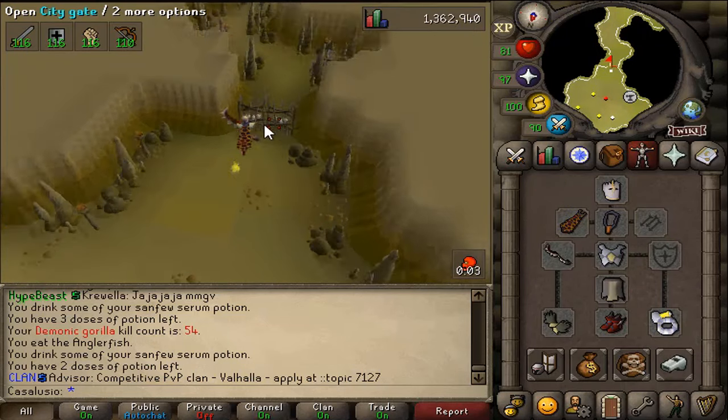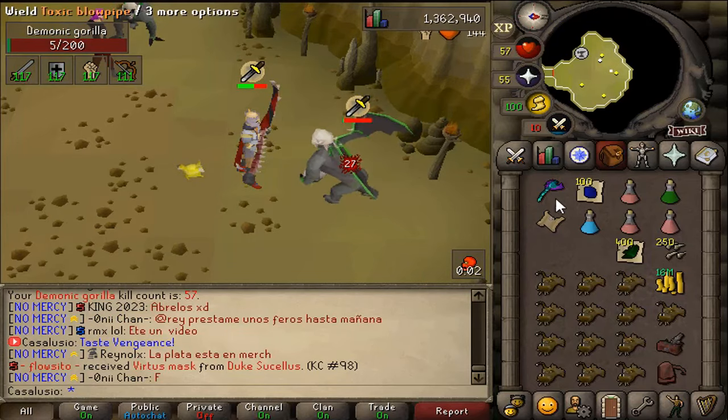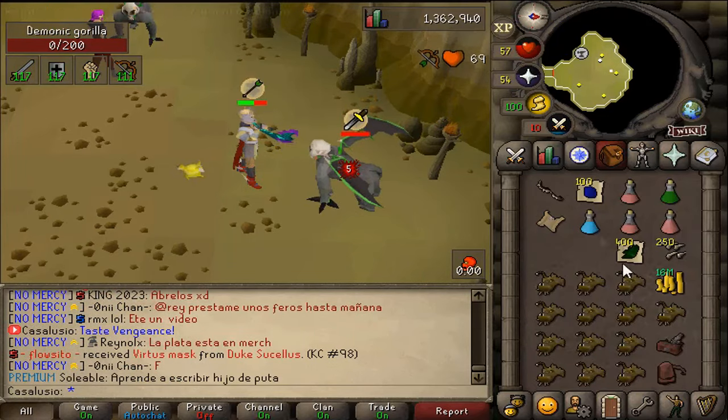40 minutes have passed — let's price check everything. We have 58 million total, not bad, not bad. 20 more minutes to go — come on! I have a good feeling right now, not sure why.